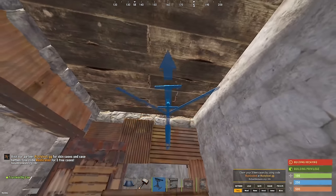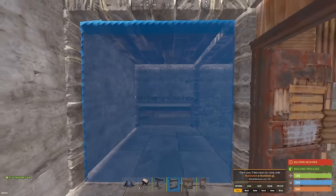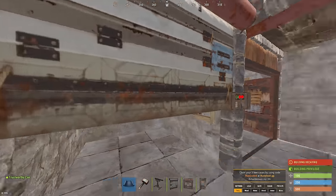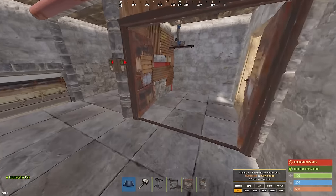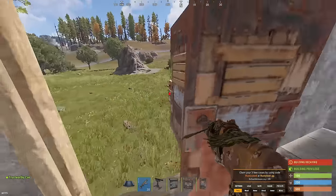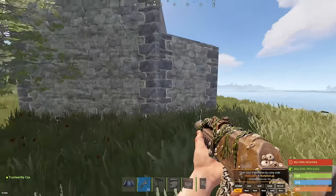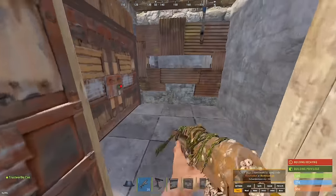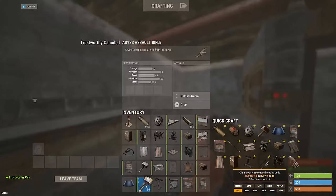You can also slap down a shotgun trap here for more defense. The other two spots I typically do garage doors. At this point you have a pretty good defensible base, but now comes the sneaky part. It's a basic two by two with a basement — pretty obvious from the outside. Somebody running around might get suspicious and give it a little try. So if they're going to come and raid it, you want to do something a little more sneaky with the jump down.